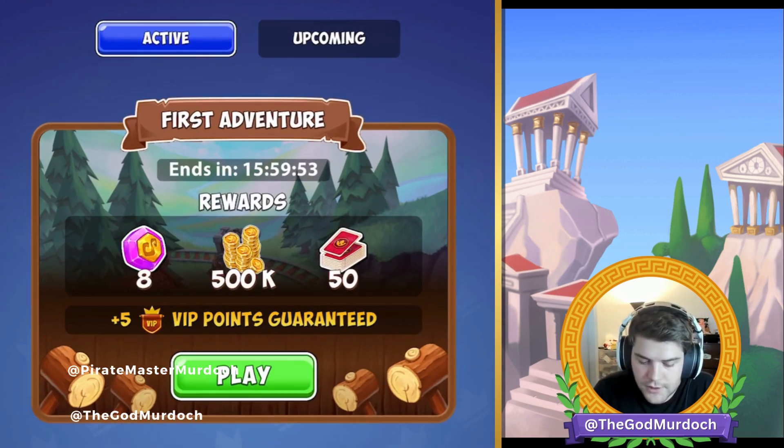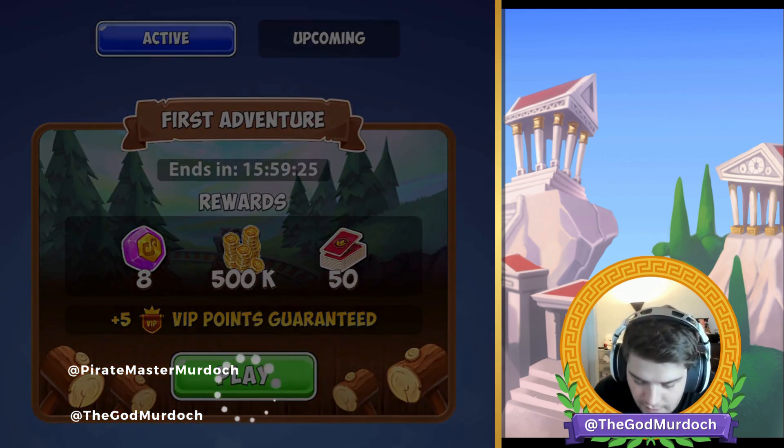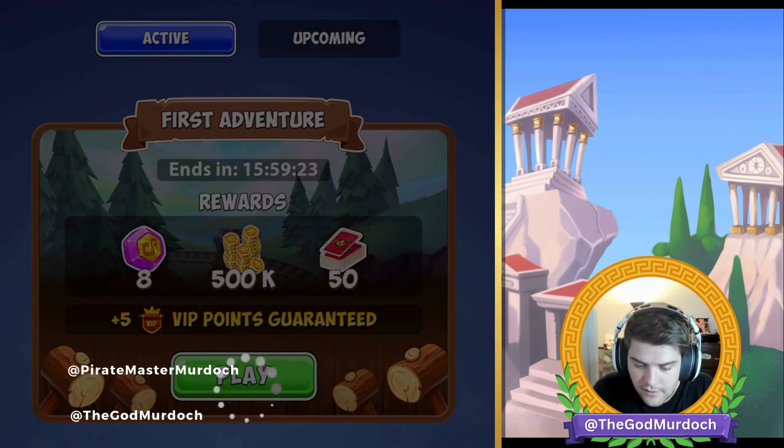First things first, you're going to want to head right over to the tournament and hit play. You'll notice there's a timer up at the front that says 'end in 15 hours and 59 minutes.' Typically when you want to win, you want to be there right at the reset — I think it resets around 12 p.m. Eastern Standard Time, or it might be zero UTC. You can always just find out by clicking the tournament and it'll tell you. Once you hit play, this is where the fun begins.